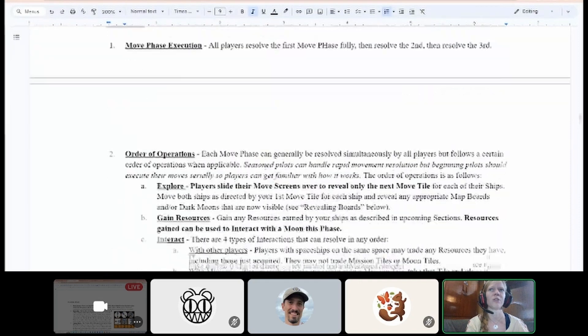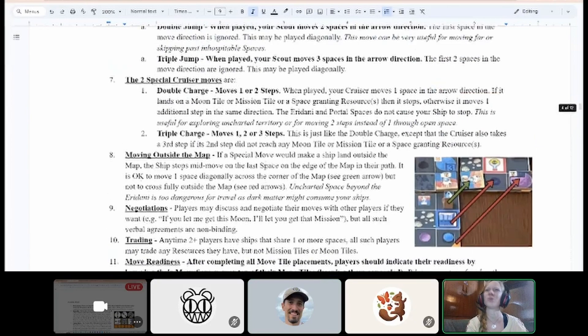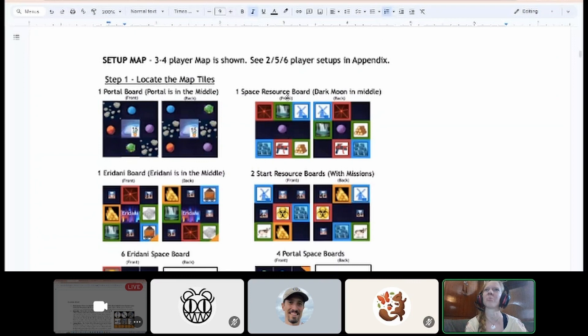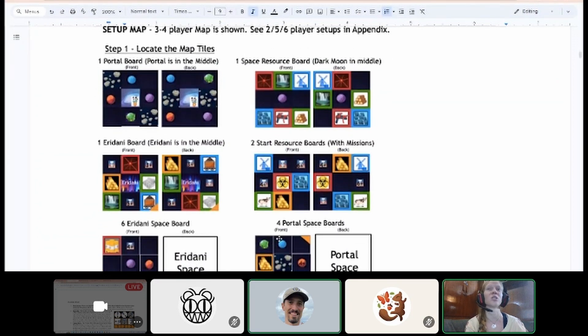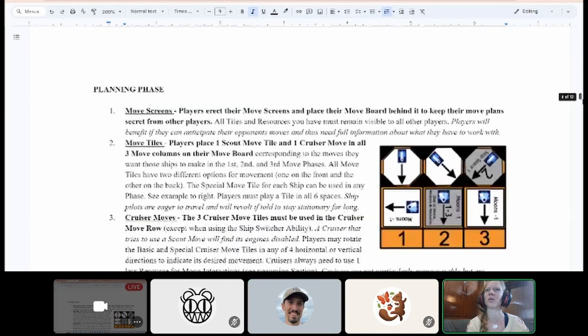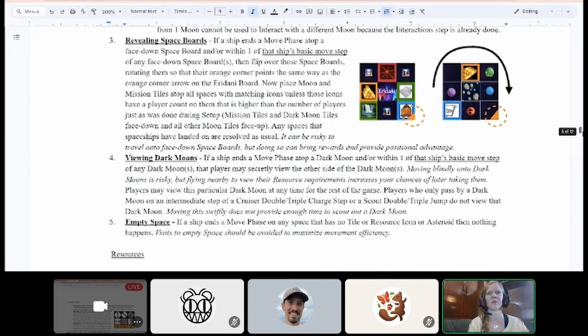Emily gets confused again by overlapping terminology: portal space boards and Eridani space boards are both referred to as 'space boards,' and separately there are 'map boards.' She notes that in a space-themed game, calling components 'space boards' is especially confusing. She suggests the unexplored white tiles could visually look like outer space — dark with stars — to immediately signal that they represent unexplored space.